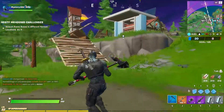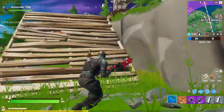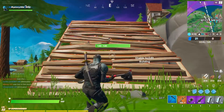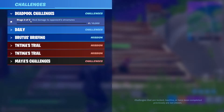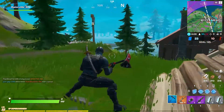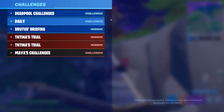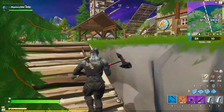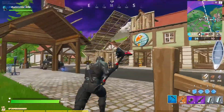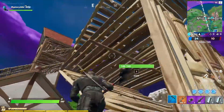All right guys, I have looted up pretty good. Right over here as you can see, this is red — I can't edit anything from that. Whenever you go to the Deadpool challenge it says deal damage to opponent structures — 10,000. I've got to deal 10,000 damage. Right over here it currently says 140.